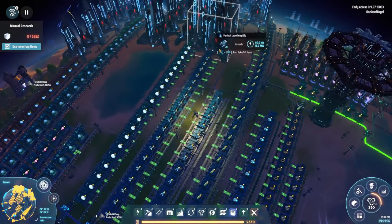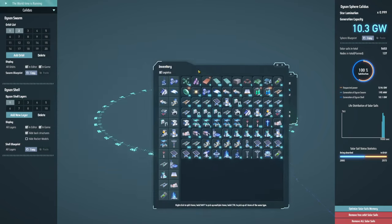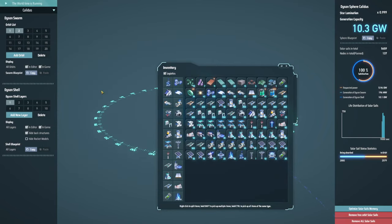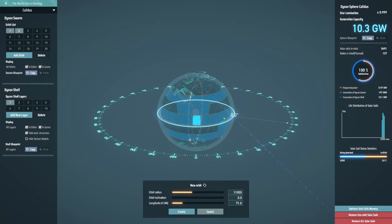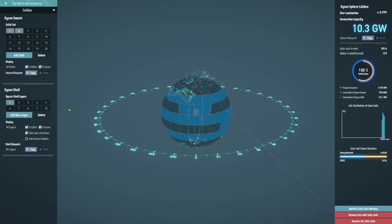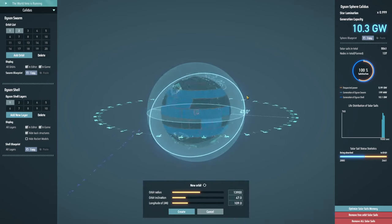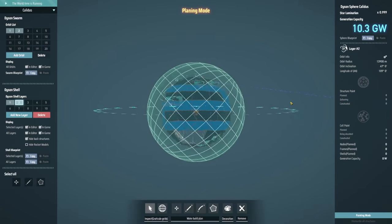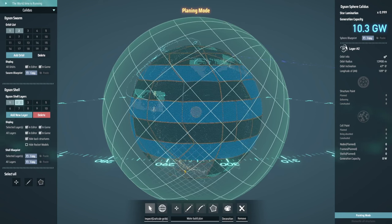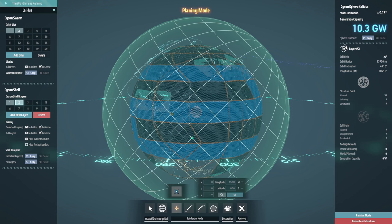What I could do is come over here and say, while we've got all these things, let's make another Dyson shell. So we'll add a new layer — make it a little bit bigger, sure, why not? It's such a funny angle as well, but sure, why not? So I could come along here and say I want to start setting up another grid. Just go around here — and I should be using this tool, so from there to there to there and so on.